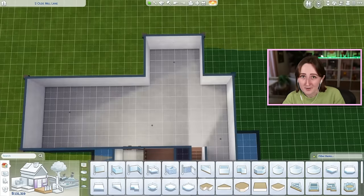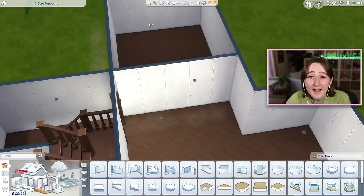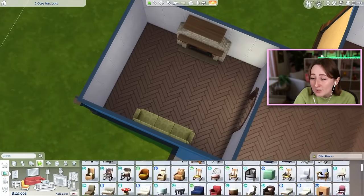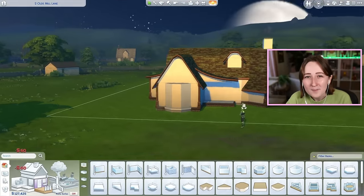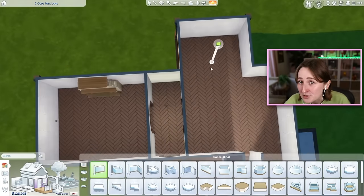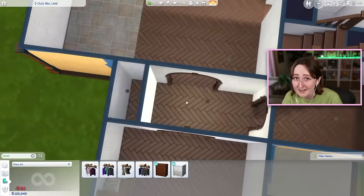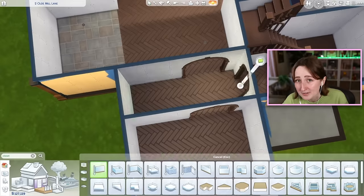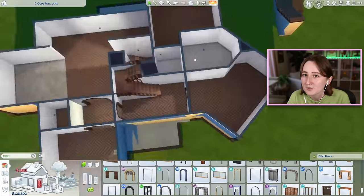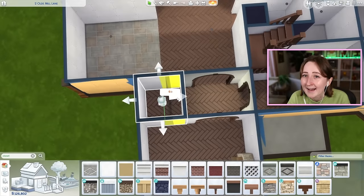We played through the whole generation, married a co-worker named Lincoln, had a fantastic relationship and four kids. One of those four kids is Moss, our new legacy heir. But then Lincoln got abducted by an alien — and if you're familiar with Sims 4 aliens, male sims can have alien pregnancies. So Lincoln came back from the abduction and slowly started growing an alien baby.